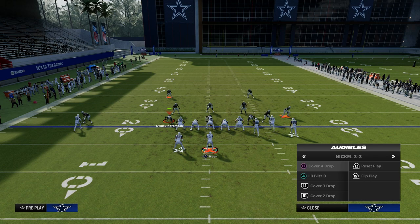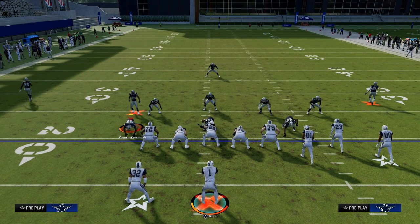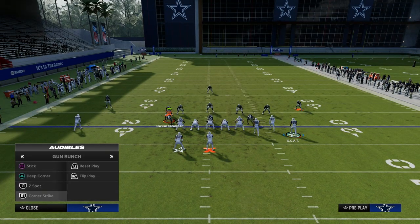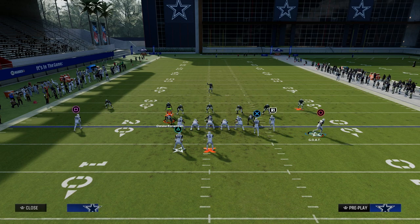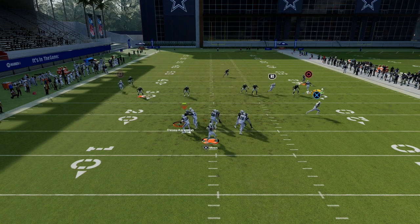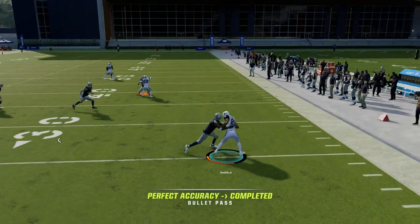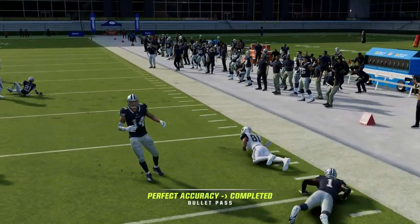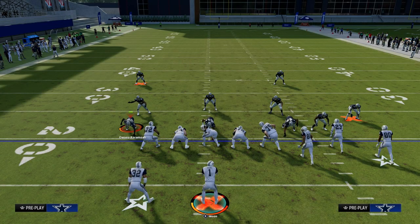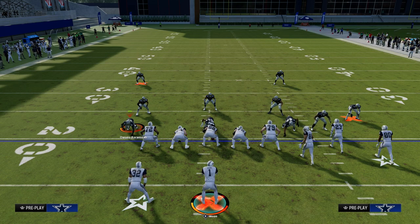They're going to have to respect the fact that we can throw flat patterns as well. So if they go with a deeper cloud flat drop, or they're setting zone drops on that side, if they really drop back to the corner, you want to look to the flat route, turn up field, and get your easy five to ten yards. This is the easiest way to consistently attack Cover 3 in this game.